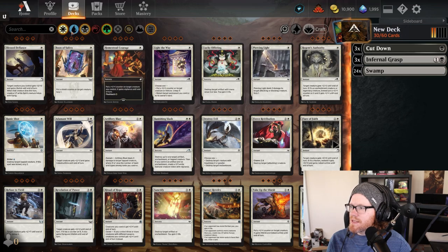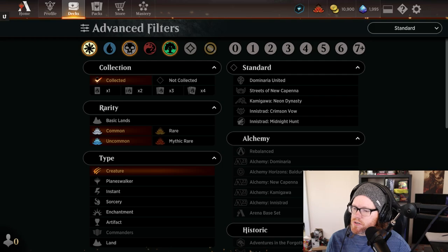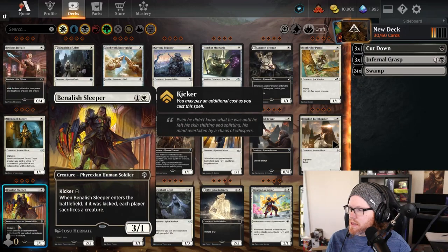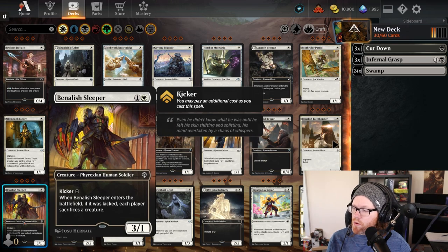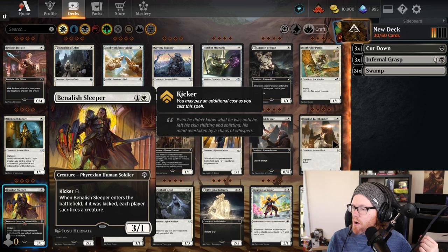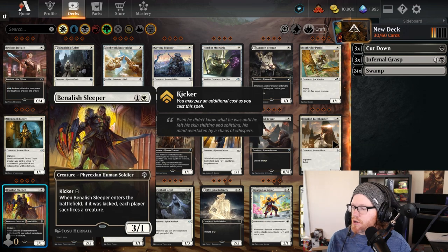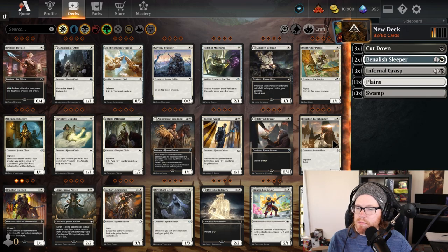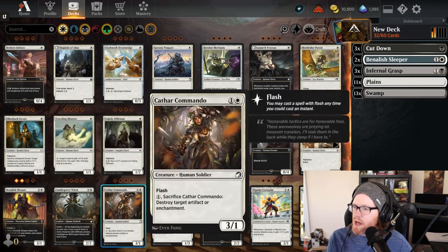I actually already have a list in mind. Let's start with creatures and get those out of the way. One creature I'm a big fan of is the Banalish Sleeper. It's a great card because it's removal in itself — for three mana you get a 3/1, and when it's kicked for one additional mana, each player sacrifices a creature. You can sacrifice itself or another target. I think two copies is probably good since we'll also have additional removal.